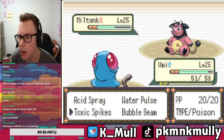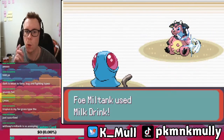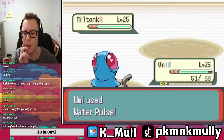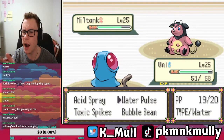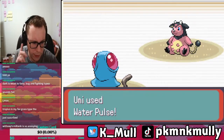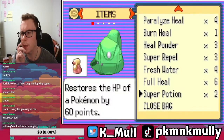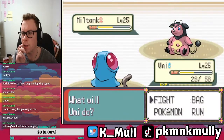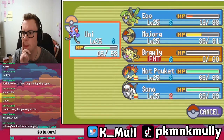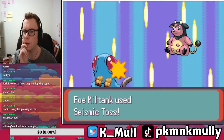The good thing is we're immune — we can't be poisoned. Also, how does Miltank keep outspeeding us? It would be nice if we could get the Confusion. I'm gonna heal this turn.